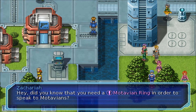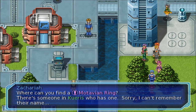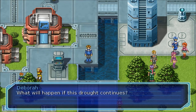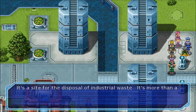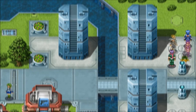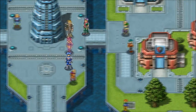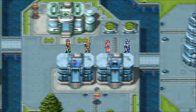Did you know you need a Motavian ring in order to speak to Motavians? Where can you find one? There's someone in Curis who has one, sorry I can't remember their name. So how do I get around that bridge? The only thing I can think is if we keep talking to more people, maybe in the other towns.